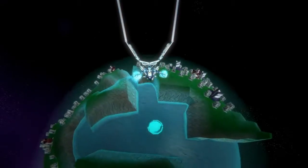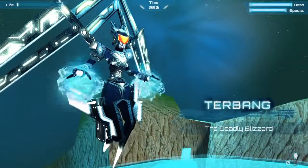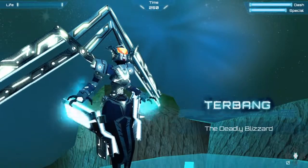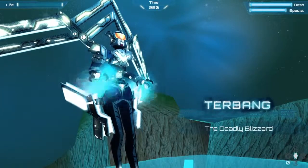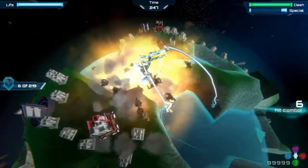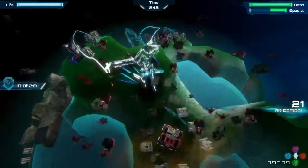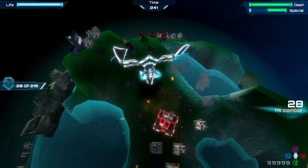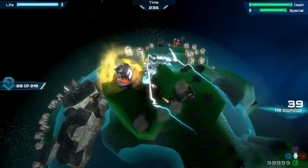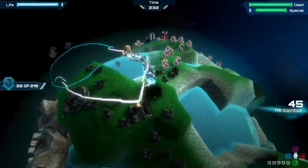I wasn't expecting much of the game anyway as it's a Vita game I've not really heard of. Basically, this is a Guardian as you're seeing on the screen, and all you need to do is go around destroying buildings — this is going to be a factory. This is your very first level, it's very basic, and all you do is destroy the buildings before the time on the top of the screen runs out.